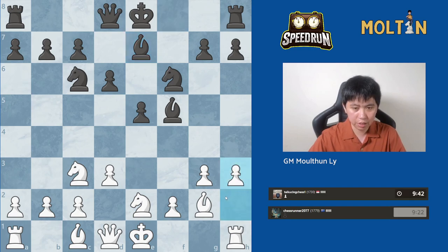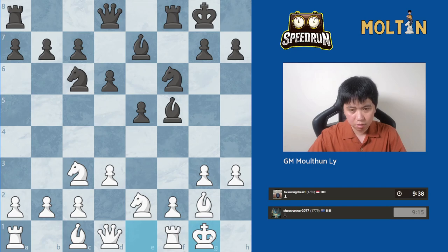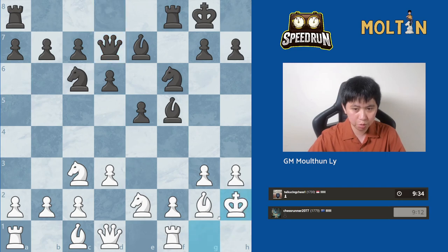Let's play h3. Because if we castle first, I think black can play queen d7. So this just prevents queen d7. If queen d7 now, I can shuffle the king across to h2. This is generally the position we're aiming for as white. We could have also maybe played g4 and f4 again — that would have been another option — but I'm going to try and keep the g pawn back this time and try to play f4.